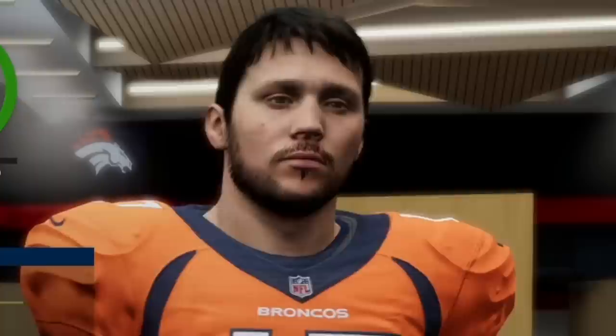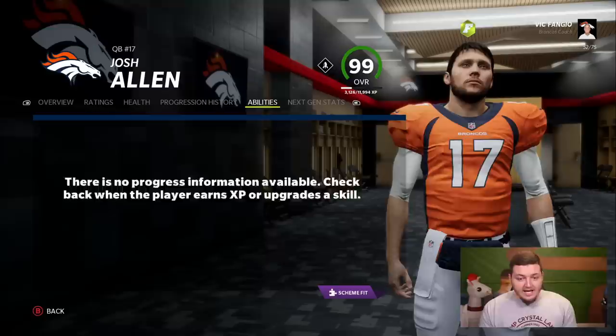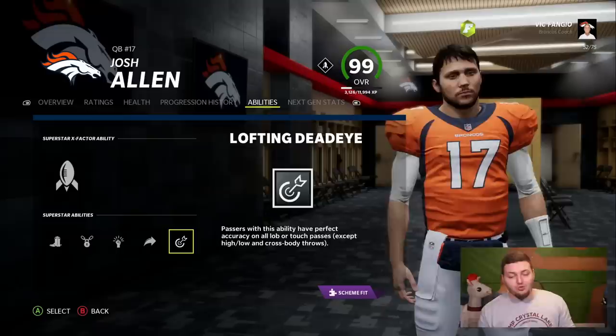Nobody thought this video would end with us trading Josh Allen to the Broncos, but sometimes science takes you to unexpected places. Now we're finally set — 99 stats across the board, Bazooka, Pass Lead Elite, Gunslinger, and Lofting Deadeye for perfect accuracy. This is on rookie in arcade mode. You better throw this 5,000 yards for the amount of trouble I had to go through, Joshua.